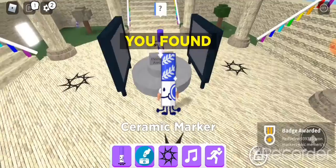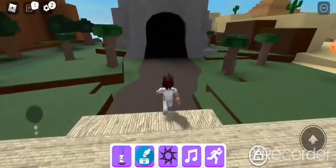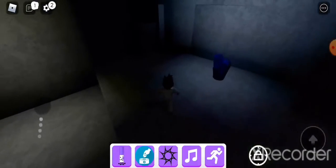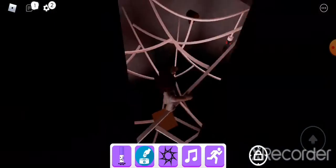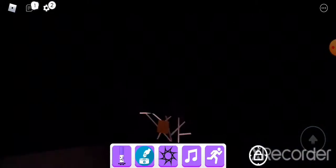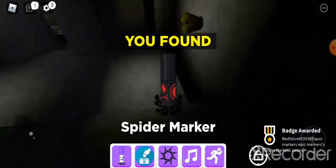And boom, ceramic marker done. Next, we have the spider marker. You want to go into this cave over here — there's a new design. Go all the way over here, into this corner, and there's a little maze. You're going to try to collect the marker, and there you go.